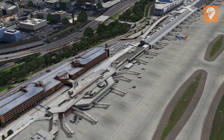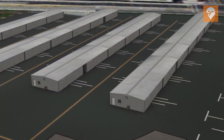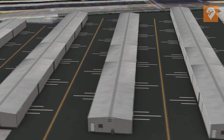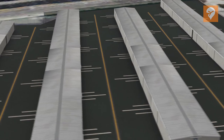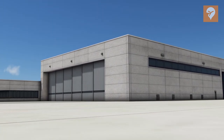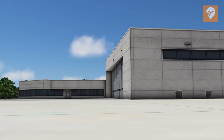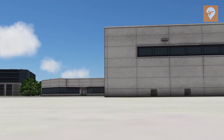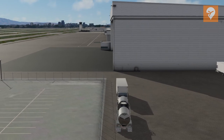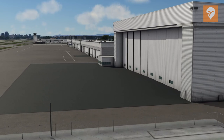San Jose is quite heavy when it comes to performance. Loading into the sim with a default aircraft, the FPS hovers around 25. Since I am running True Earth along with the scenery, I tested if True Earth is having any ill effects on performance. Disabling True Earth improved performance by maybe 2 FPS. When disabling San Jose and leaving True Earth running, the FPS increased by over 100%, reaching 55 FPS easily and at some point reaching over 60 FPS. Having both disabled did not increase FPS by much more, so it is safe to say True Earth has little to no effect on FPS at SJC.